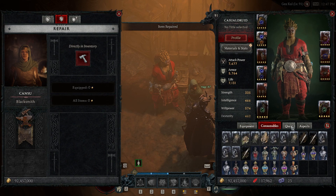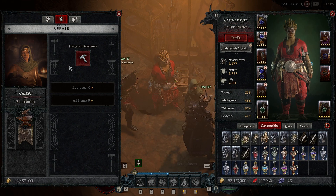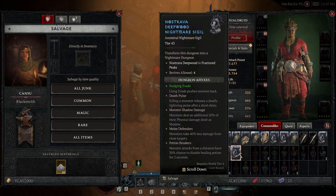As you can see I have several sigils right here. They are marked as junk items and when I press 'sell all junk' they don't actually get salvaged, but if I do it manually they actually do.